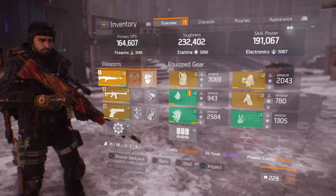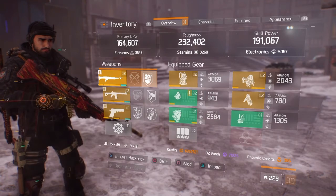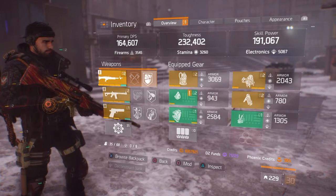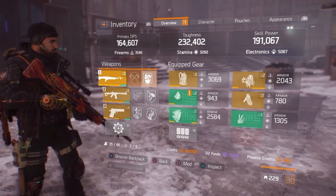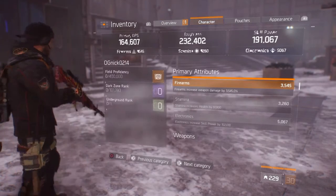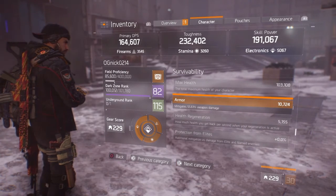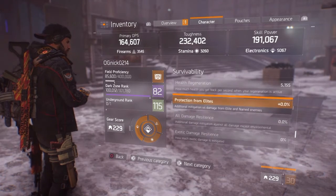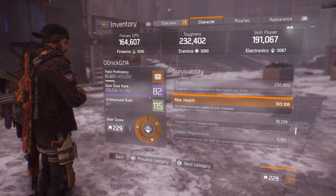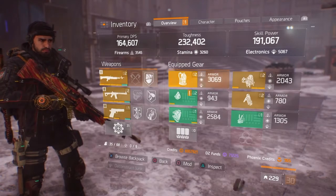I put this build together just by chance last night — went through my gear, made one, and literally me and my group dominated a server. I was 1v4-ing at times because my group would die and I'd be the last one at the checkpoint, dodging bullets, and I was fine. That's surprising considering my toughness is 232k, but with 103k health and 157% armor, I don't tend to die often.